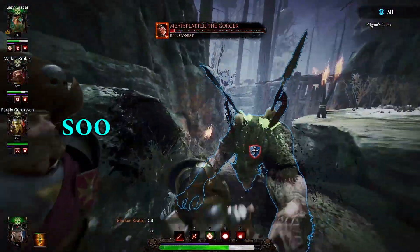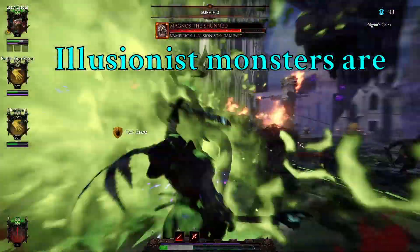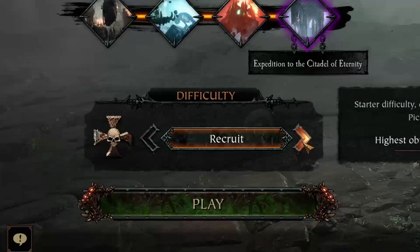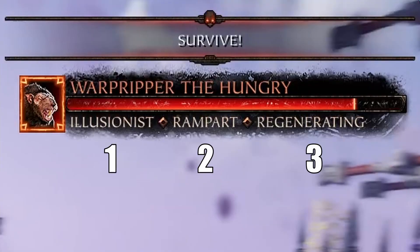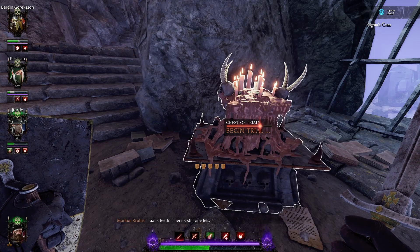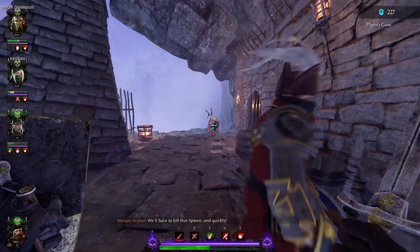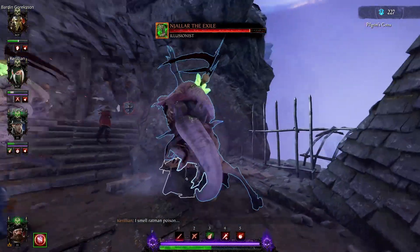Illusionist monsters can be so easy — or so damn hard! The wide range in difficulty comes not from the difficulty levels we play on, but from the mere addition of more attributes besides illusionist. A simple one-attribute illusionist grudge marked monster doesn't pose much of a threat. Besides the real monster itself, the illusions are easily disposed of as long as you aren't careless.